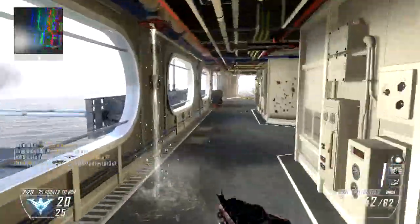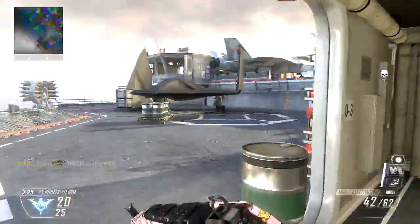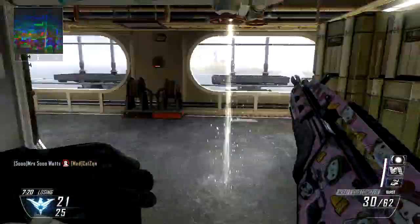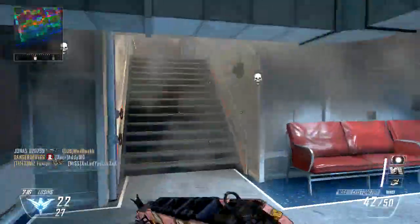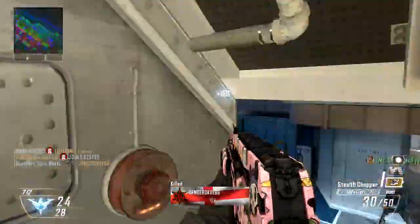Just because it glows. It glows — we don't have any camos that glow. The closest thing to a glowing camo that we have is the Dia de Muertos camo, and that camo only kind of glows a little bit when you're in dark areas. This one just glows all day. You'll be in bright sunshine and it'll be glowing. So Cyborg is definitely my favorite.